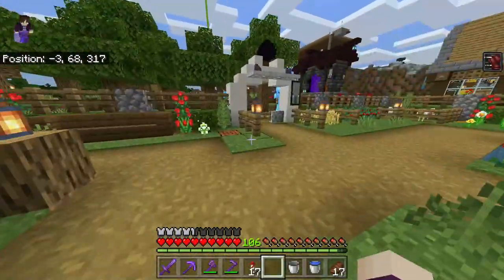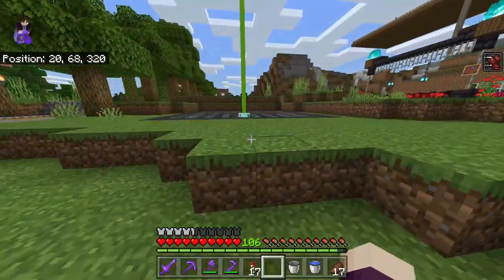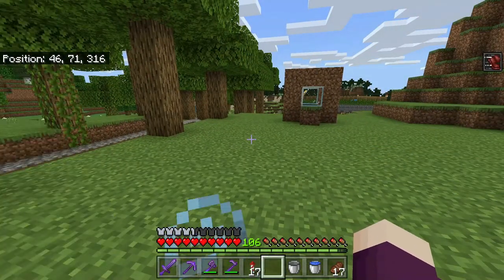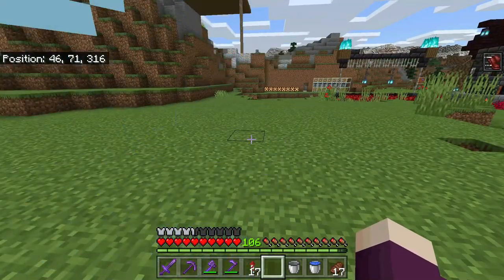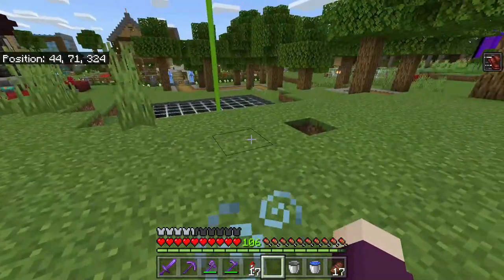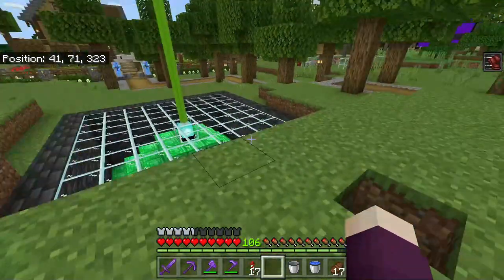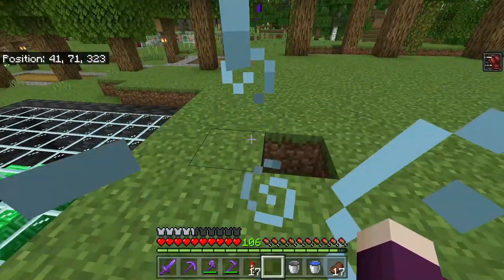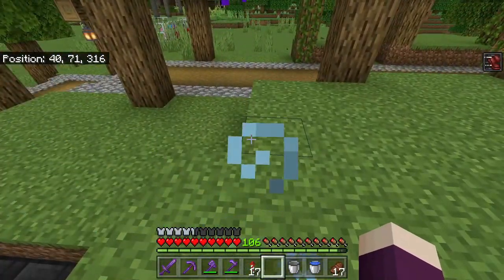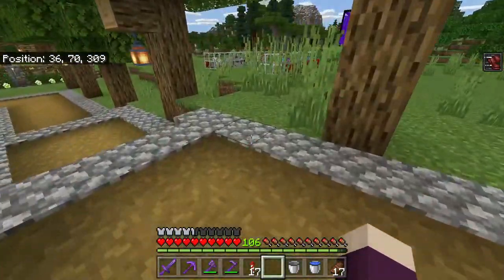One of the not so good updates is they did away with the dripstone dripping into a cauldron that had a potion in it — it will no longer refill the cauldron. That's really unfortunate because I was planning on making an infinite potion farm with a bunch of cauldrons with different potions in them with dripstone above them. You could use glass bottles to remove the potion and as long as you leave a little bit in the bottom, the dripstone would refill it. Well, Mojang decided that was too OP, so they got rid of it.